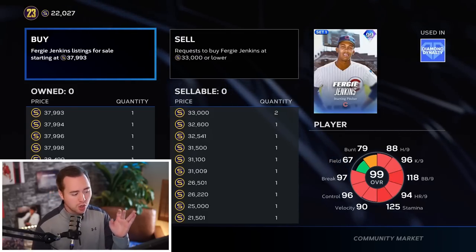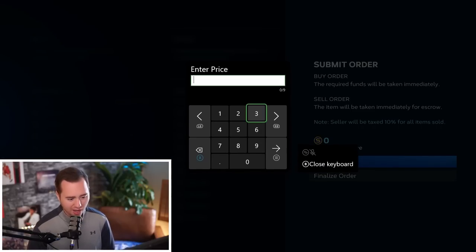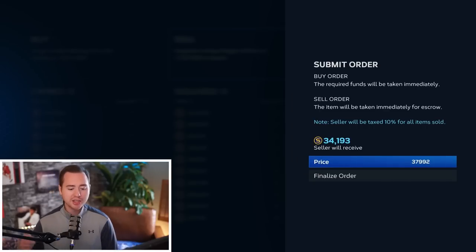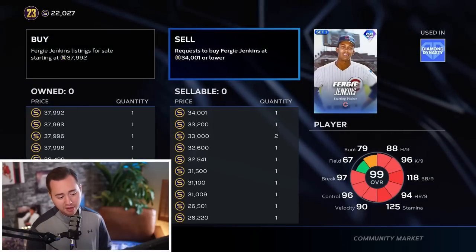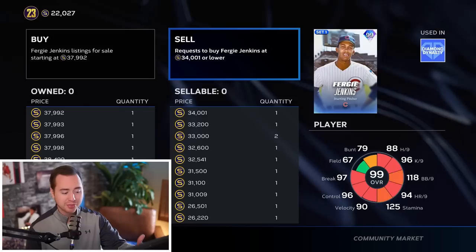One thing to consider: there is a 10% tax. So if I sell a card for 37,992 stubs, we only get 34,193 back. You can always place an order and before you finalize it, it'll show you what you're going to receive. Or you can do the math in your head when calculating the tax.